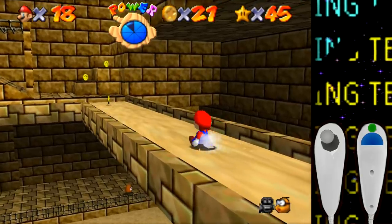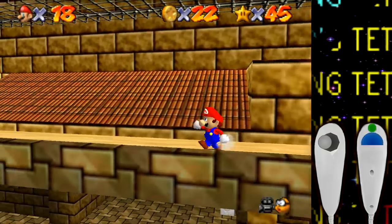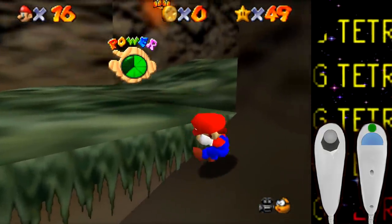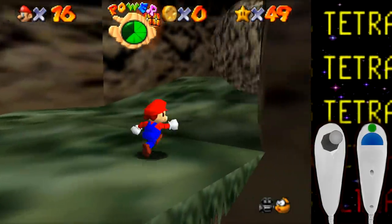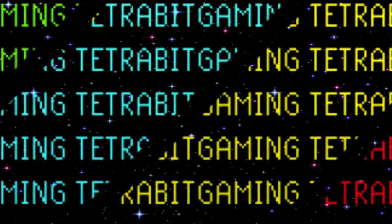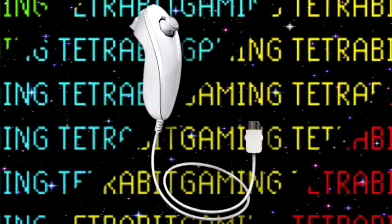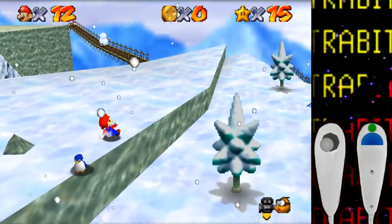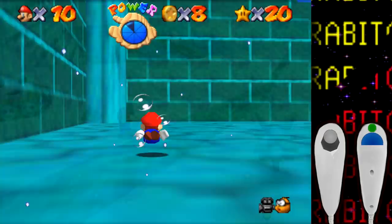I'm gonna attempt to beat this game with just a Wii nunchuck. Not only does this mean I have to play this game one-handed, but I'm only left with the control stick and the C and Z button, which I've mapped to the B and A button respectively. This basically means we are lacking the N64 C, R, L, and Z buttons.